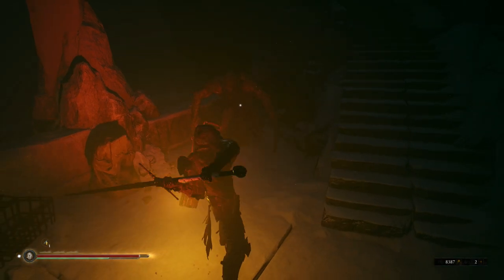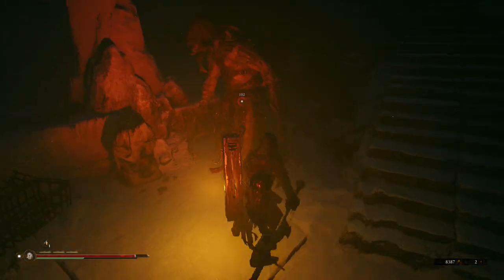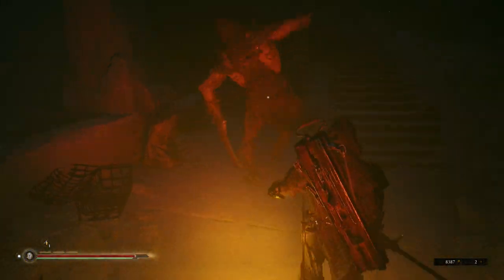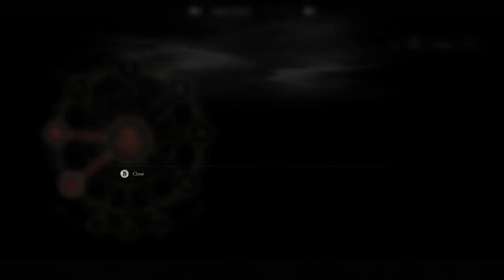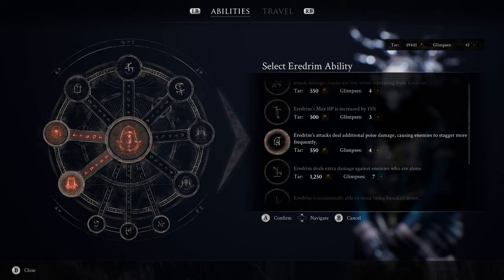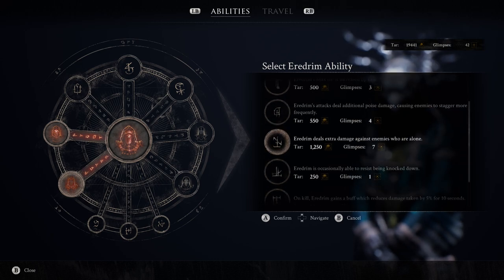Something to note is that when you unlock these abilities to pick the other abilities, you first have to use your glimpses and tar to unlock that ability, and then use your glimpses and tar again to actually unlock the ability from the other shell. So you're basically paying the tar and glimpse twice, and if you do want to change it later — which you can — you just pay that second tar and glimpse cost again.